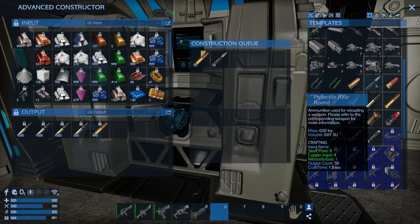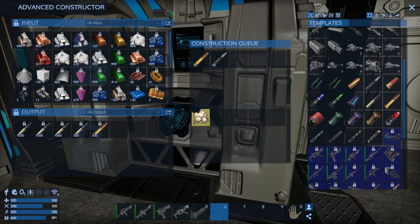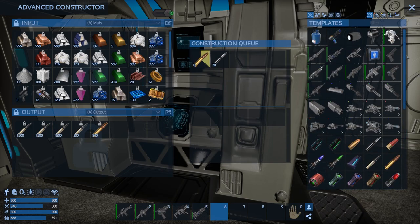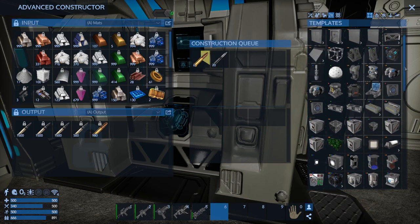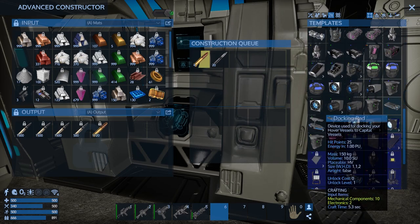The rifle — that's going to be too much. That'll be enough for the sentry guns. And we also need to make another HV docking pad — let's do that.